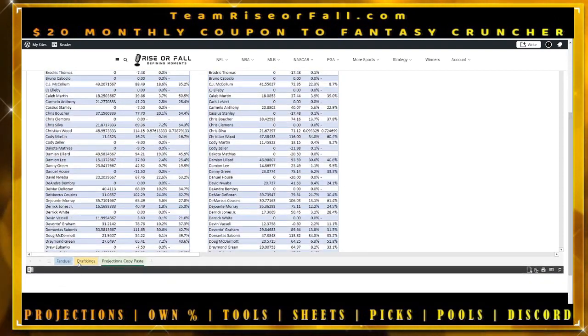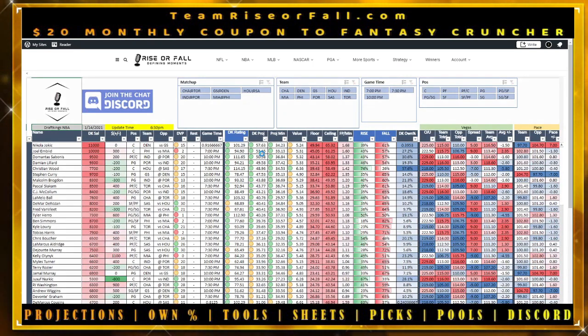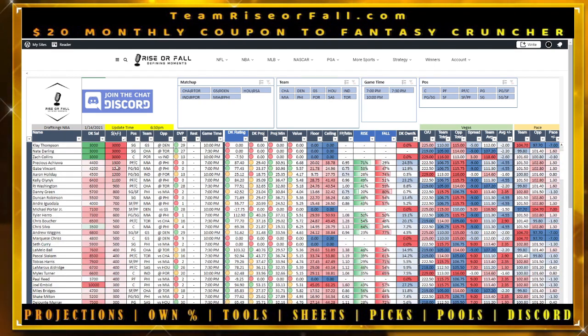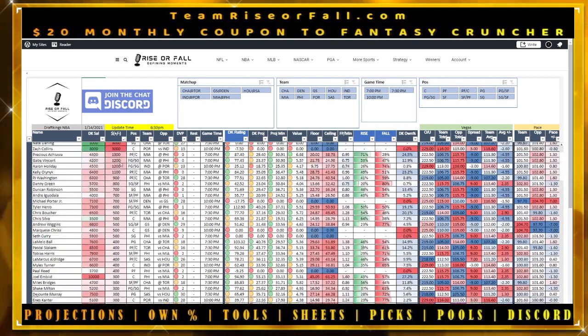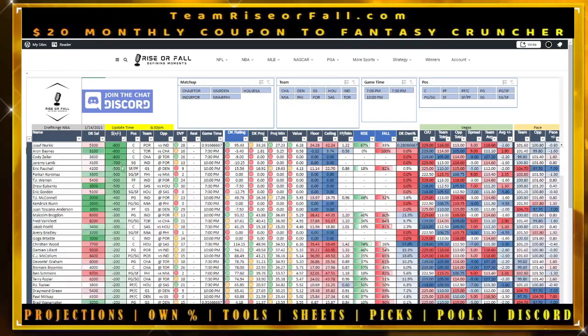So let's say I'm looking at DraftKings for the night. The far left shows name, DK salary. The next column is the amount the salary either rose or dropped — meaning Tyler Hero was $6,700 last slate and has gone up $600 to $7,300. If you sort by this column, you can often see people who've gotten massive price increases, like Precious Achiuwa who went up $1,300 after he went bonkers last game.